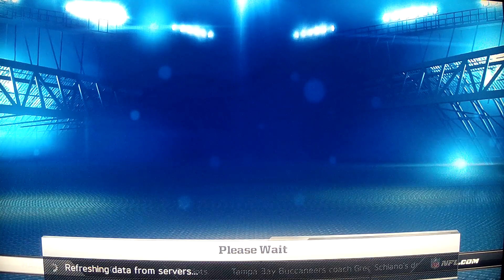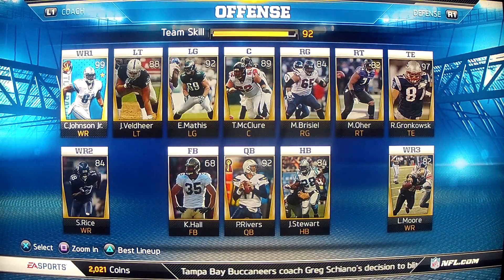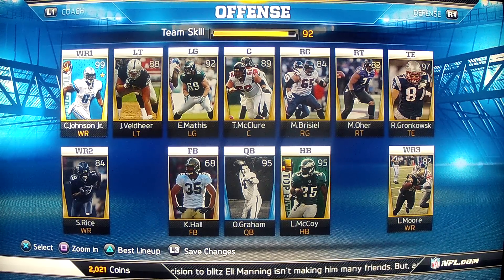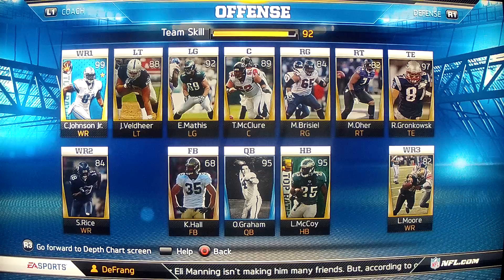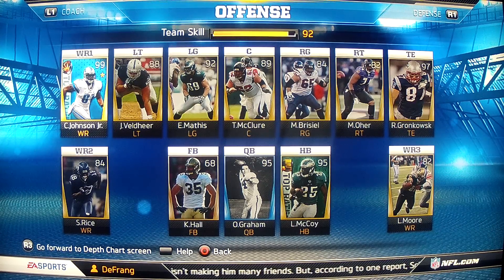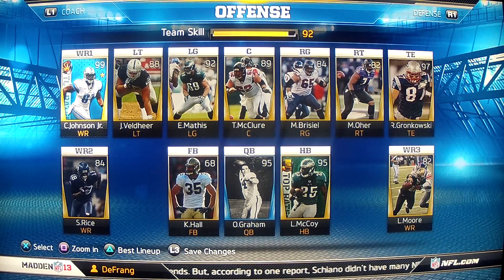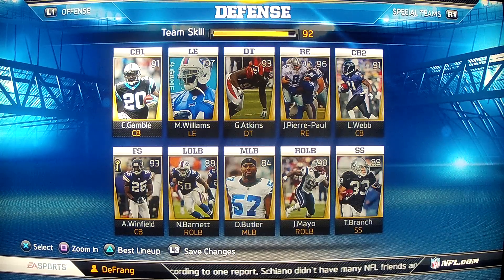I'll show you my lineup here quick before I go into details. As you can see, my best lineup — I guess Autogram and McCoy go in there. I'm at 92 right now, so I can play those Legend games, which are extremely hard and I'm terrible at them. But as you can see, this is my team — 92 right now.